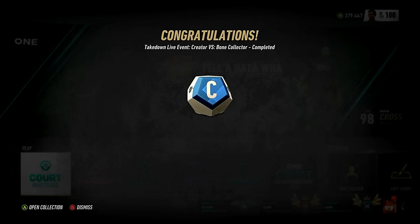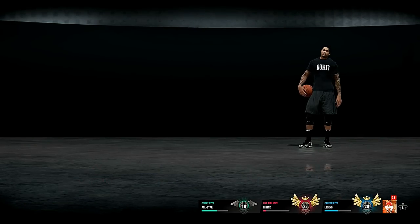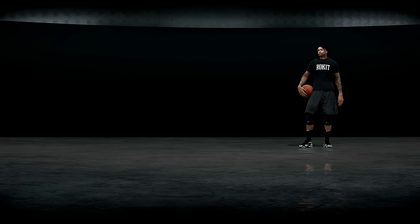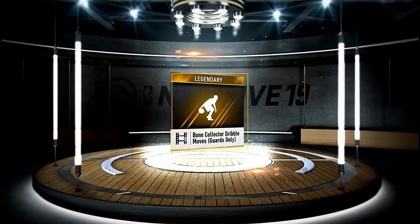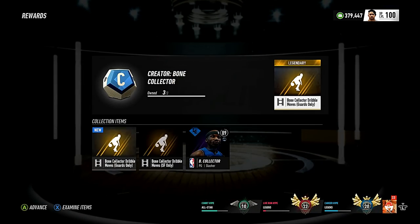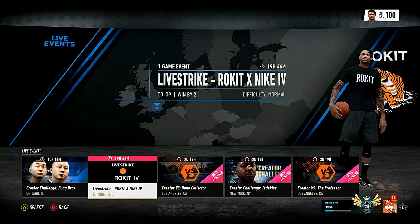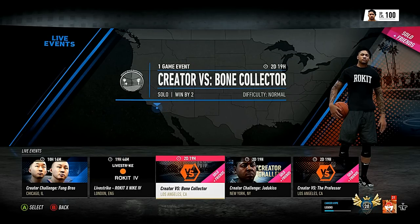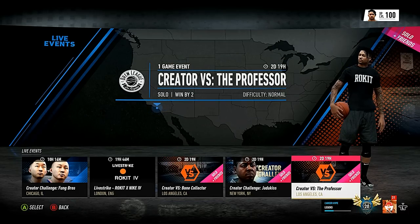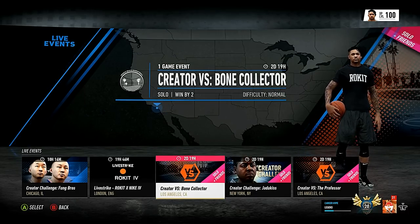As you can see, I went ahead and unlocked those dribble moves for Bone Collector and I'm gonna go ahead and do the Professor next, because I really wanted Bone Collector's dribble moves first. As you can see, I got the Bone Collector dribble moves for guards only — but as you can also see, it's not just for guards. Not only can you unlock those dribble moves for guards, but you can also unlock those dribble moves for small forwards as well.